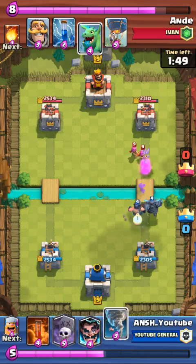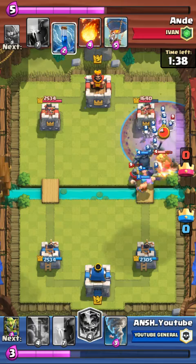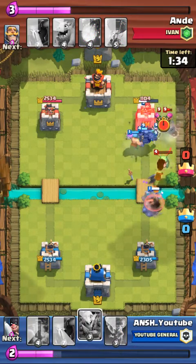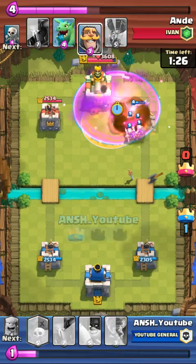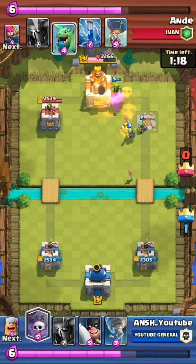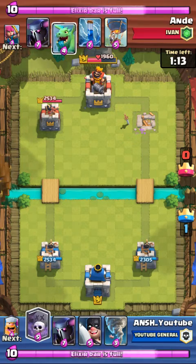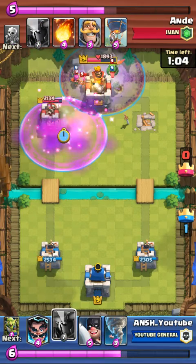I use Goblin Gang to counter his Pekka so my Pekka will survive. Now his one tower is down. In this deck you have to use Pekka on defense, then counter push with Executioner, Lumberjack, and Graveyard.